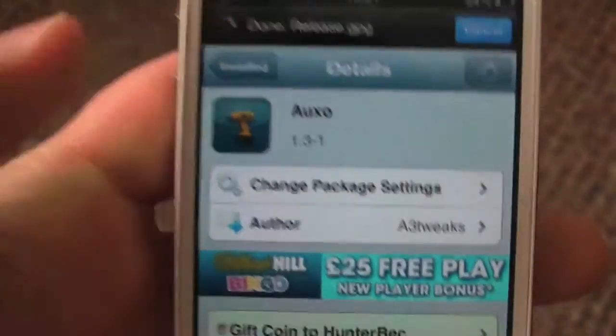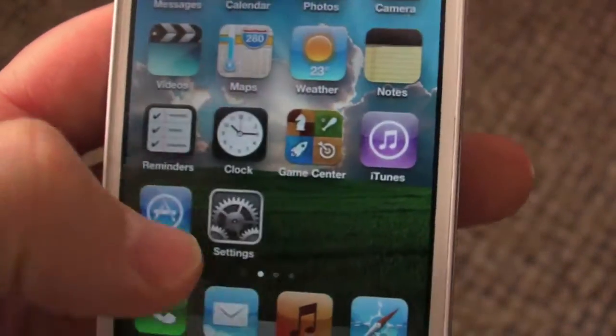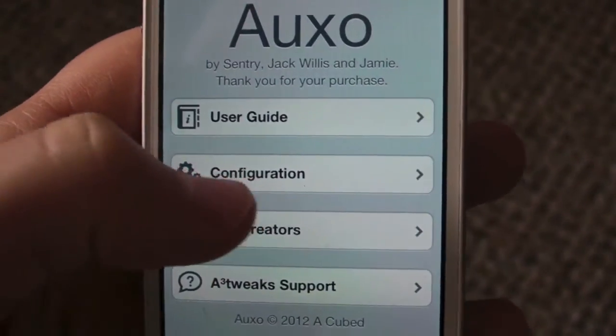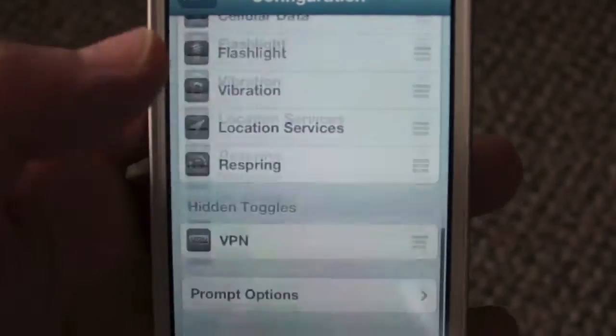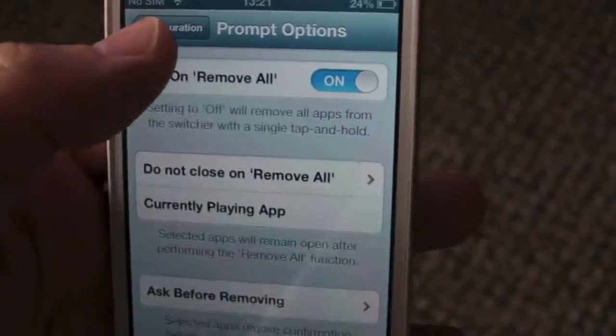It's a fantastic multitasking switcher, so we'll just come out of this and I'll show you where it is in Settings. We'll go down in Settings — there it is. You can configure all of the stuff in there, like five toggles per row and everything like that.